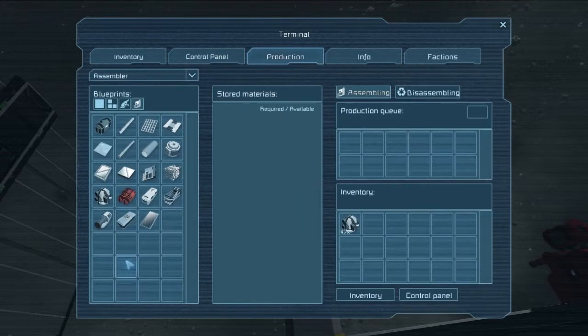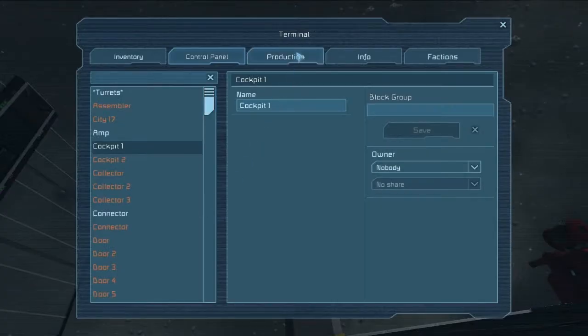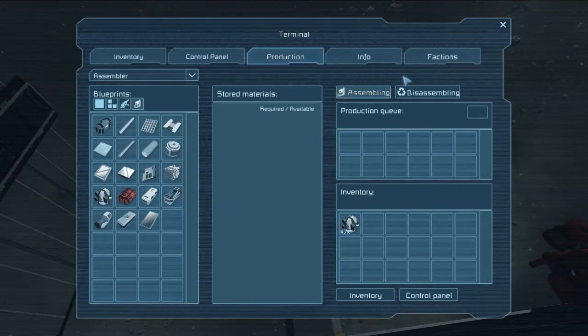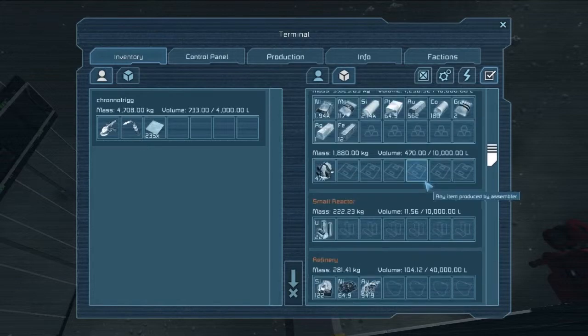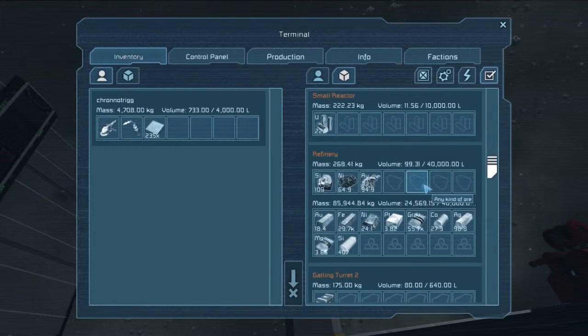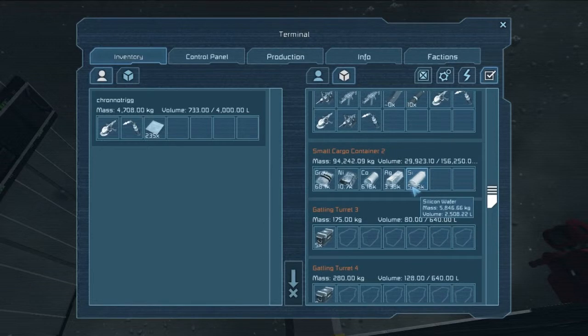You can get into your production. Obviously my Amp doesn't have production or anything, but I can actually access productions and get into the inventory of the station. It's still doing the refinery from when I was playing with the giant drills.